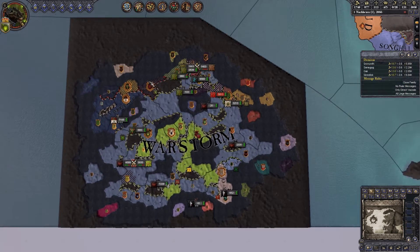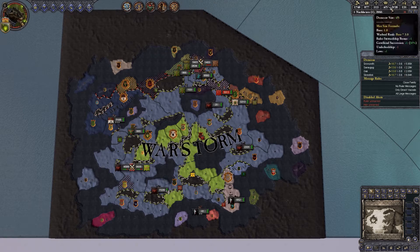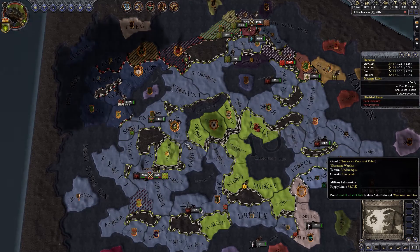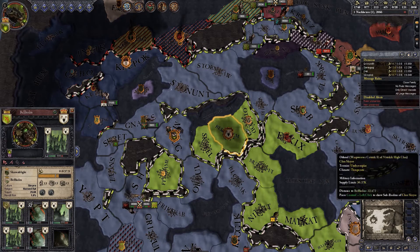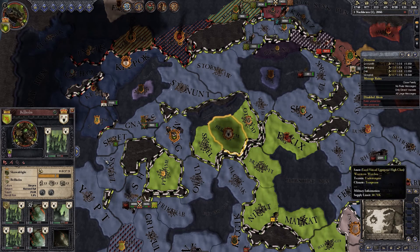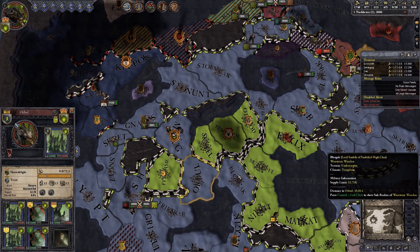Apparently this intimidate thing I was looking at does not work quite the way they described it. It could be that they changed it, but apparently the way it works is if there is land within your domain that you can actually control — like say we had land here that's a different culture than us, we would be able to intimidate them because they are culture Skree. We are not able to do it here because our culture is Skaven.